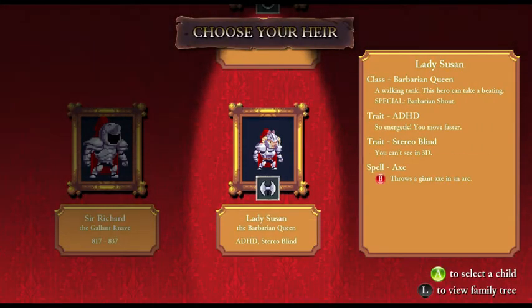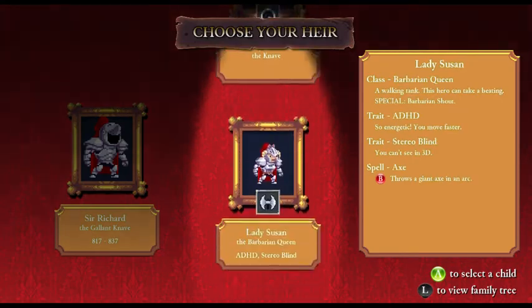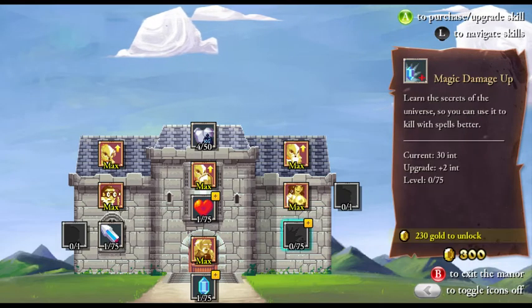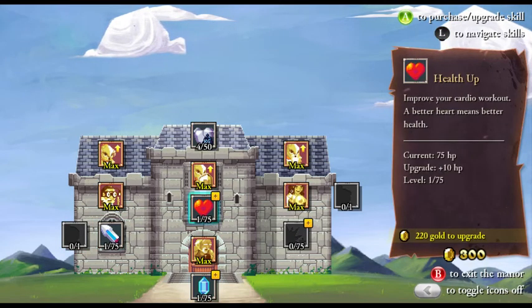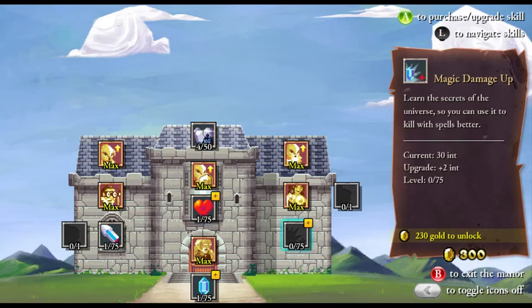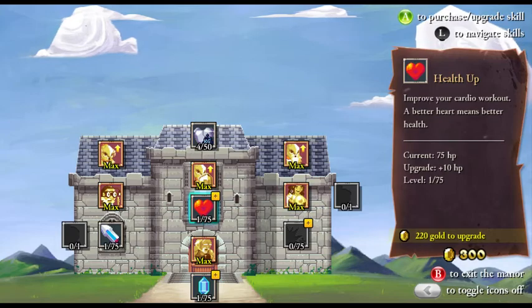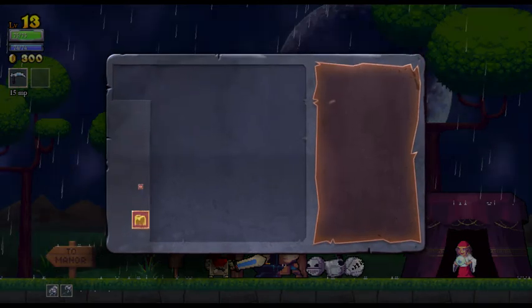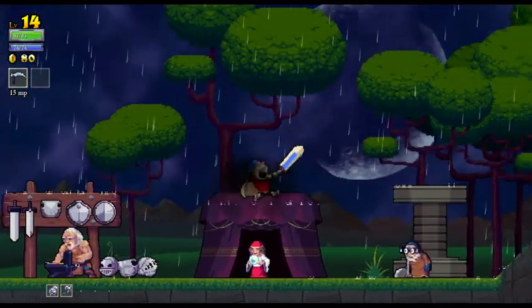Let's see. Lady Susan - ADHD, stare-blind, no traits, flexible. I haven't seen that. Lady Dinah - Knave, a risky hero. Or the Barbarian Queen. Let's try Lady Dinah. We only have 300 gold though, so we're not going to be able to unlock anything here. Our choices are really not very... We could do a magic damage up, an actual mana up, or a health up. I think we're going to go with the health up because 300 gold isn't enough to get us anything. Unless that last armor piece is 300. That's 350. So we'll grab a health up and then we'll go give Sharon 80. But we will do that in the next episode.